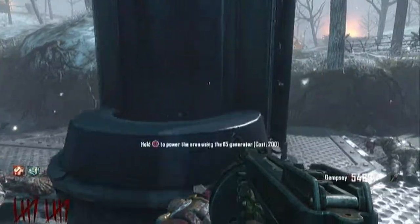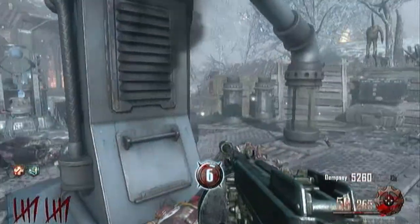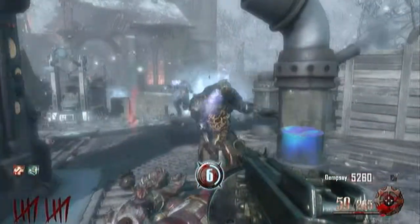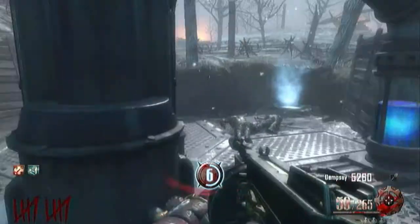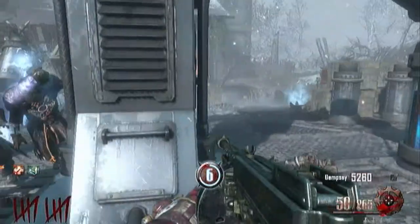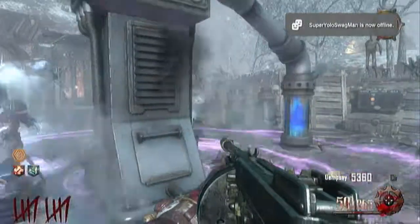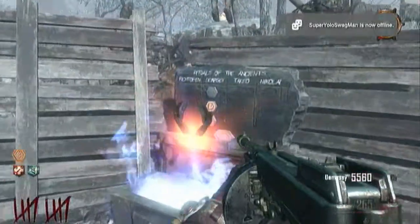The second piece requires you to turn on the sixth generator and survive. To get the third piece you need to have at least the first two pieces I'm showing right now before you even have the opportunity to get it. You might need to have the disc too, I'm not sure. But once you get that generator turned on, it's just right there in that chest.